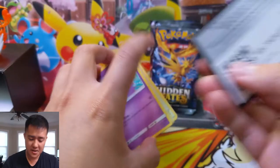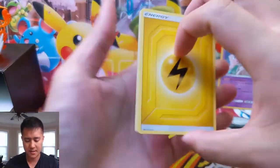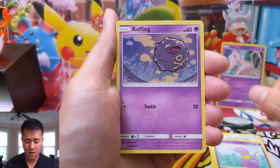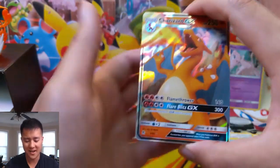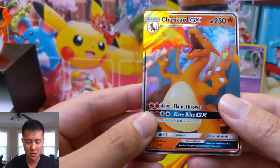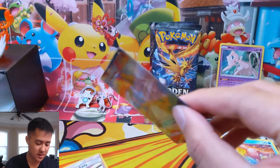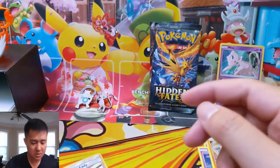All right, let's get into this first pack. I see a couple things in the middle so I'm pretty confident we're going to have something good right away. We got an electric energy, Brock's Grit, Koga's Trap, Misty's Gym, Beedrill, Koffing, a Cubone, Geodude, Slowpoke — very nice — Charizard GX! As far as the GX cards go, I don't mind pulling a bunch of these. And for our reverse we have a Pokemon Center Lady. Very happy with that pull — anytime you pull a Charizard GX is a good day.